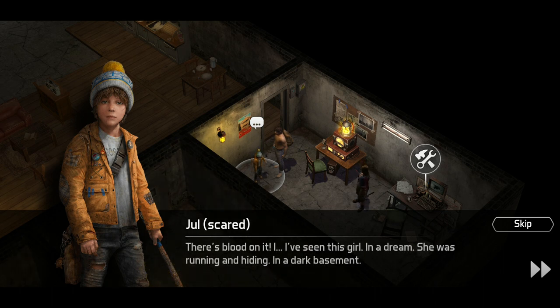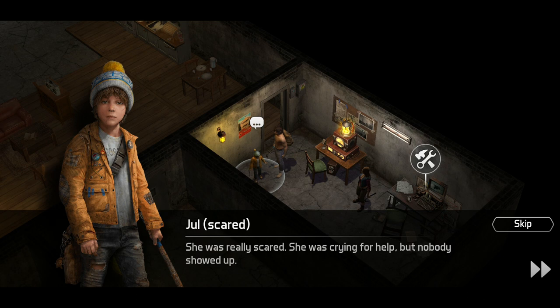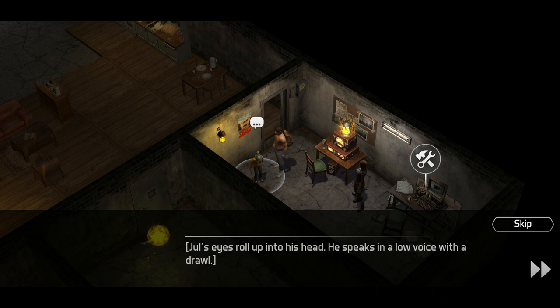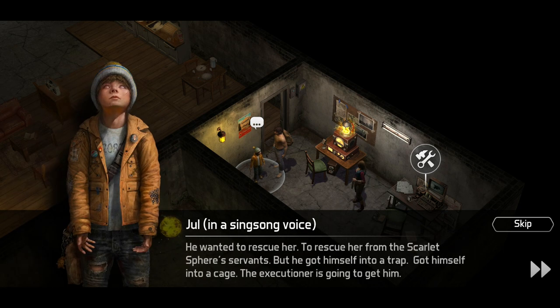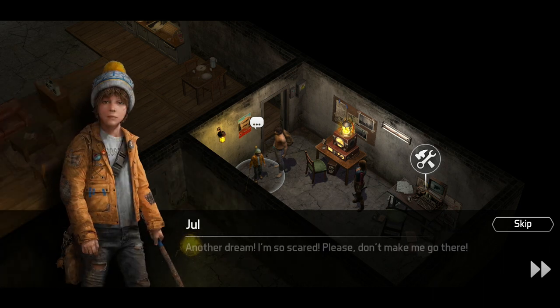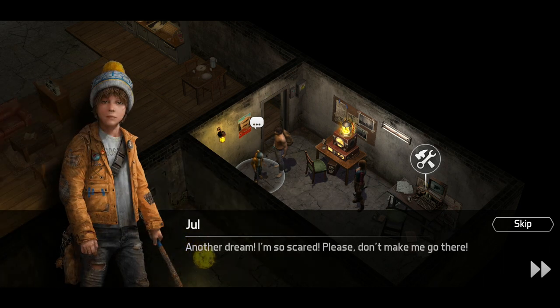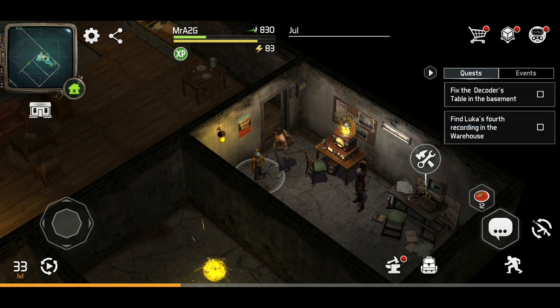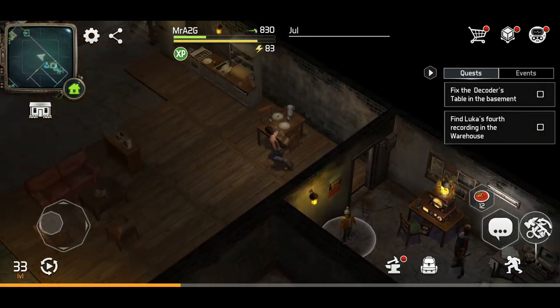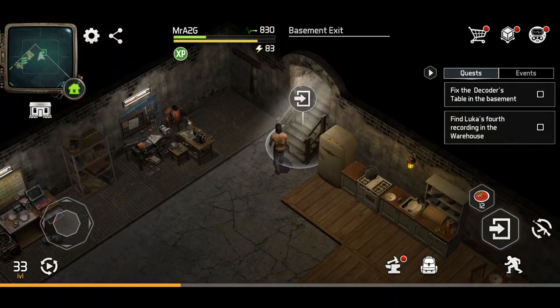She was running, hiding in a dark basement. She was really scared, crying for help, but nobody showed up. He's going to go into his little possessive state. Another dream — please don't make me go there. So it's asking us to find Luca's fourth recording in the warehouse. It's going to make us go back in the warehouse, which I wasn't really intending to do. But now that we've obviously got no choice, it's going to have to happen.